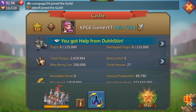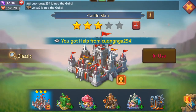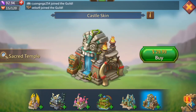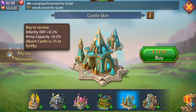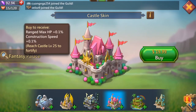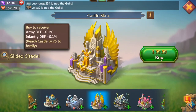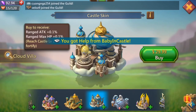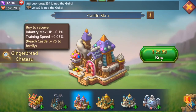First you go to your castle and hit the castle skin changer, and then you get to castle skins. You have all different kinds of castle skins, some older some newer. For example, Sacred Temple — that's cav attack, cav HP, death army capacity, range death, damage, range HP, construction percentage, infantry attack, infantry HP, army death, cavalry death, gathering speed, range attack, range HP, cav attack, research speed, infantry max HP, training speed.